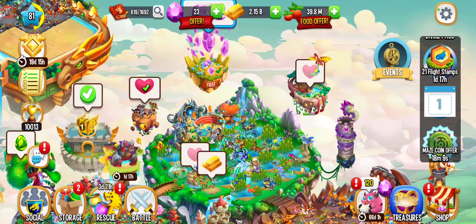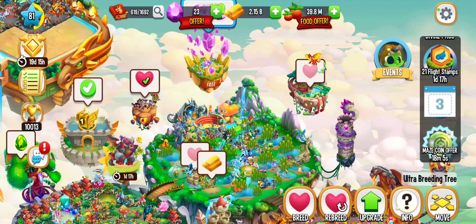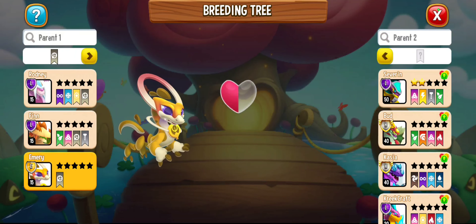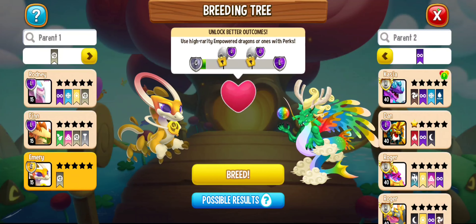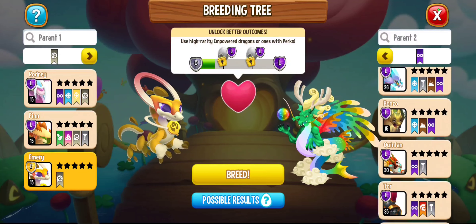Once you have your Time Dragon and your Hope or Atlantean Dragon, you are going to go to your breeding area, put in the Time Dragon, and put in one of those Single Element Legendary Dragons. I'll show you guys how it works with the Hope Dragon as an example.